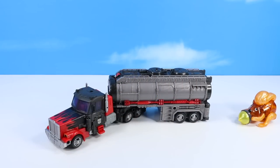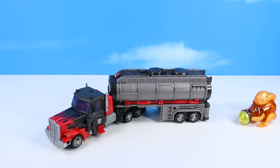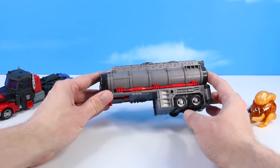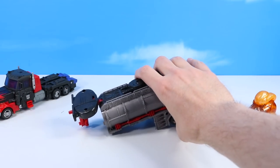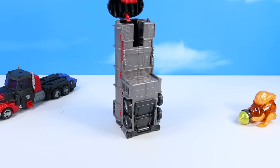Now we're gonna try to transform this guy. According to these nice and easy instructions of a few simple 30,000 steps, we'll begin with the trailer, which just removes like so. Does it have a little trailer stand by the way? I think I've already started to transform it, so yeah, step one — they already want us to place it up on its backside and lift this part up.